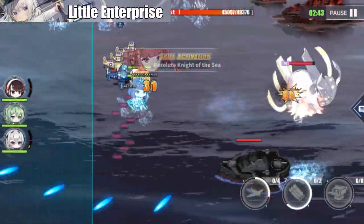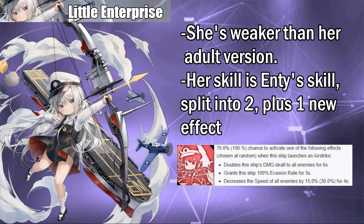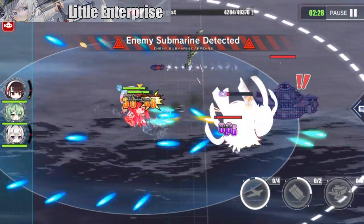Similar to previous events, Little Enterprise will also have a friendship meter that you need to fill up before you can own her. You get double friendship points if you sortie her with your main fleet, but since we will be grinding for event points, there is no need to bring her.